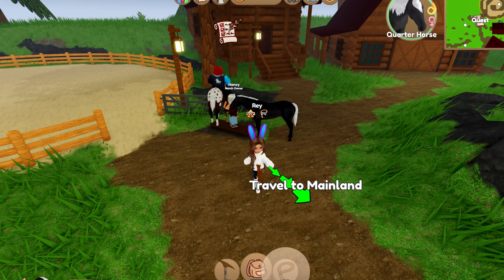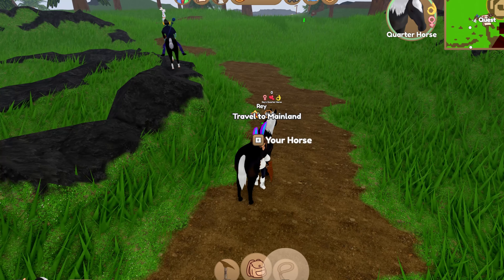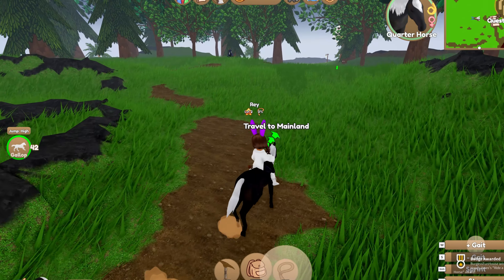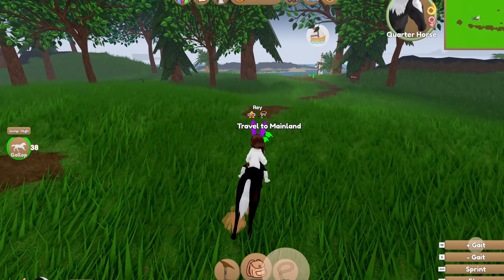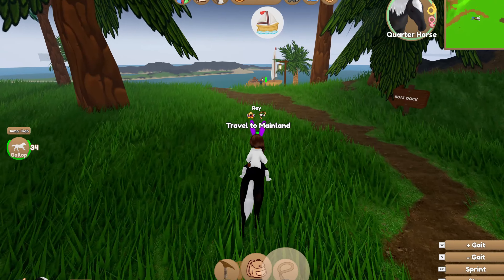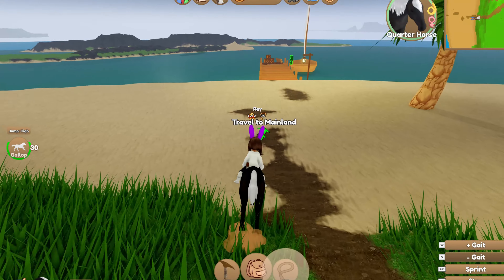So now you just need to go to the mainland. You see it says travel to the mainland. So you can get on your horse and ride it, which gives you another badge. We're going to follow the arrows to the ship that is going to take us to the mainland, and once we get there we have to take the special portal for the hunt event.